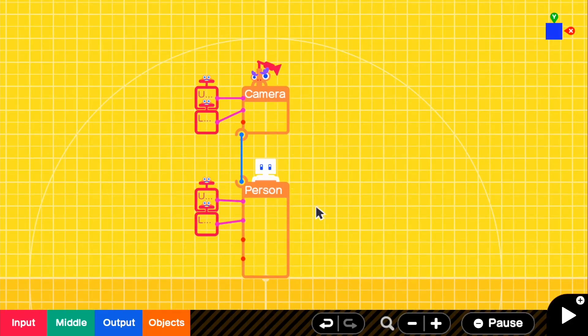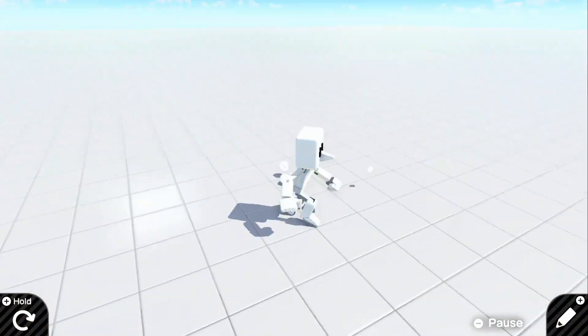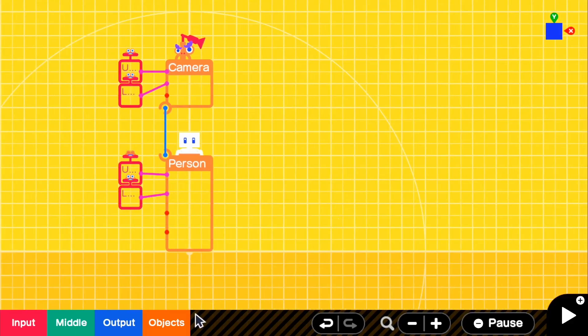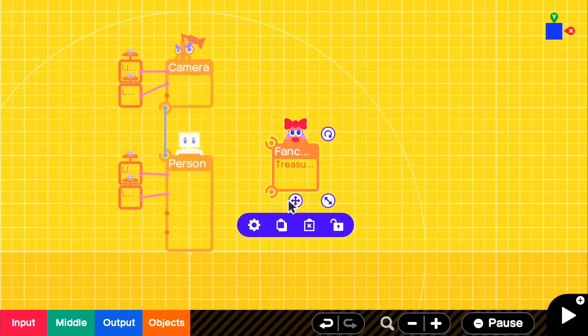I set up a third person camera here. If you don't know how to do this, in the top right you're going to see a six camera tutorial and that will show you how to build this. But if we look in the game we have a perfect third person camera. So what we're going to do now is make the actual treasure chest — go to objects, fancy objects, rectangular and get our treasure chest out.